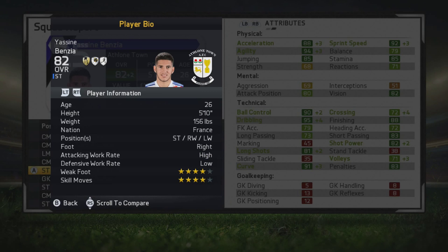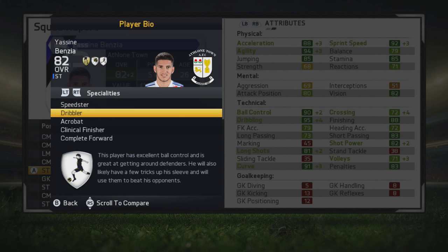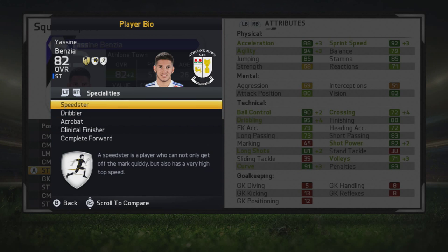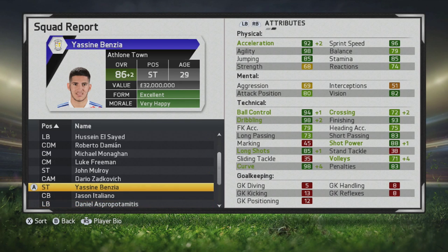He plays all three of those positions very well, so definitely take a look at him at any of those spots. He now has speedster, dribbler, acrobat, clinical finisher, and complete forward specialties - his finishing is ridiculous once he reaches his potential. His physical stats are really good too - very agile now with good acceleration and sprint speed, and jumping and stamina aren't too bad as he would continue to improve even after reaching his soft potential.